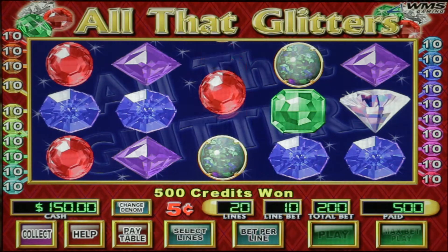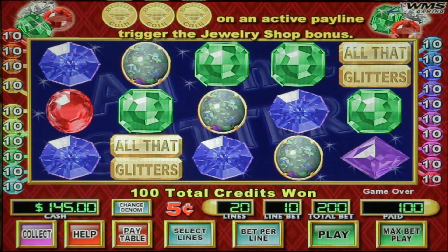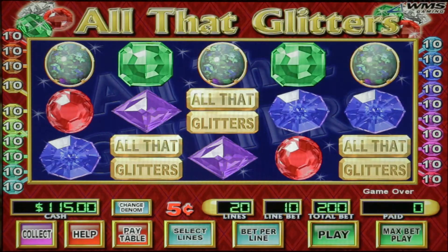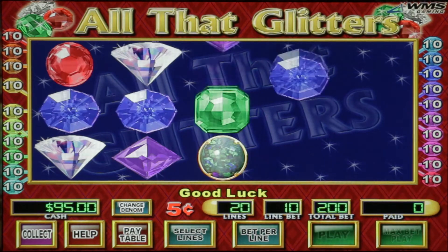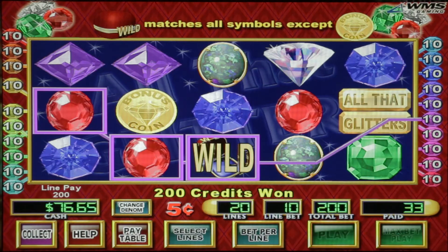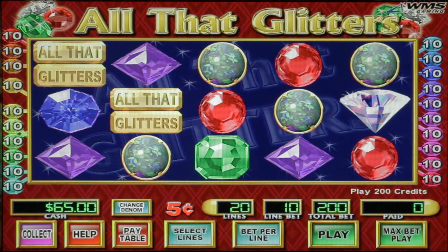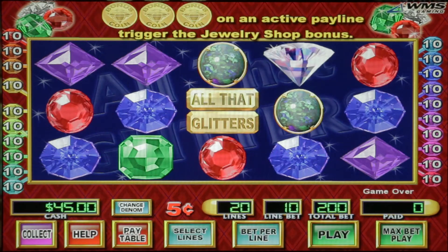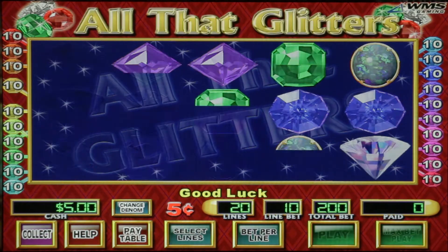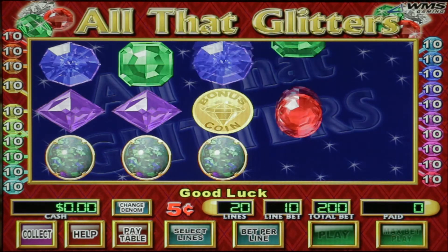We won $25 on that spin — remember we're playing nickels and we're looking for three bonus coins. I'm not sure if this was WMS's first cascading reels game, but I know it was one of them. What do you guys think about cascading reels? Post in the comments below. I do like the sound the gems make when they land — I've always liked that about All That Glitters and the sequel, Win It Again All That Glitters 2. It has a very soothing sound.